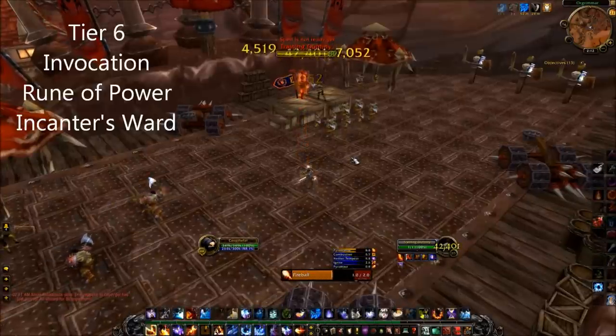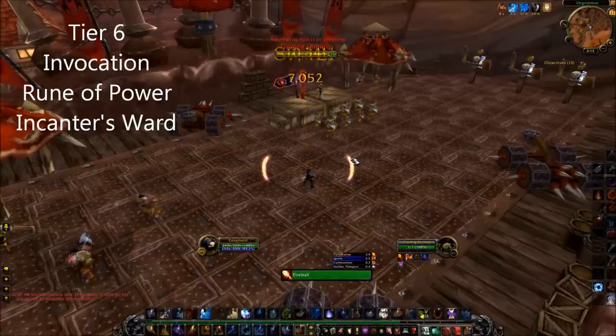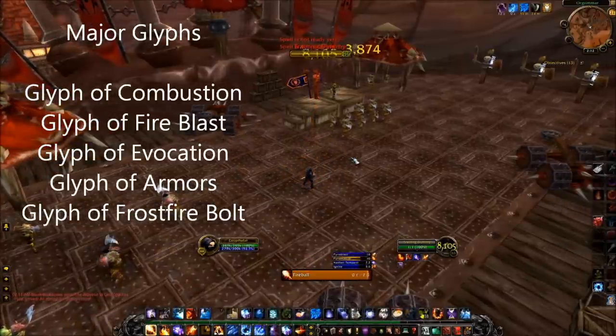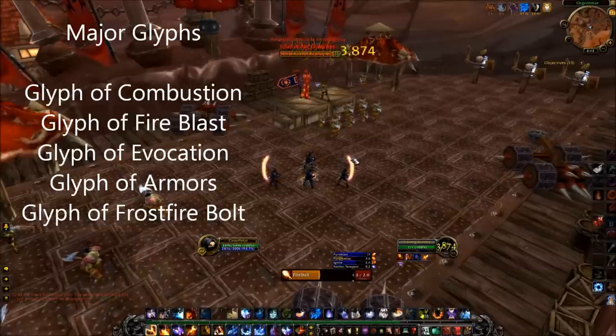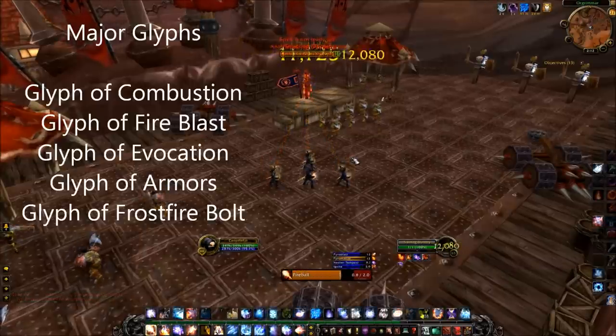Encantor's Ward theoretically provides the most burst damage if you can get it to actually proc. Time for glyphs. Prime glyphs have been removed altogether leaving just major and minor glyphs, the same as in Wrath of the Lich King. Only major glyphs really affect your DPS in any way, so I won't cover the minor glyphs.